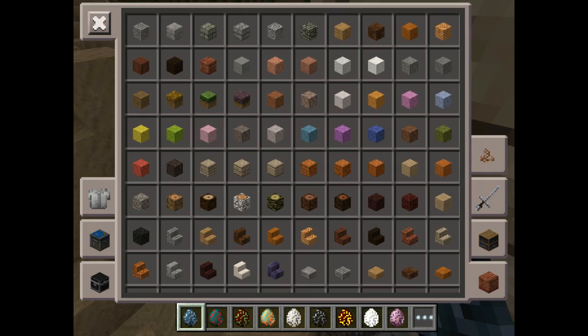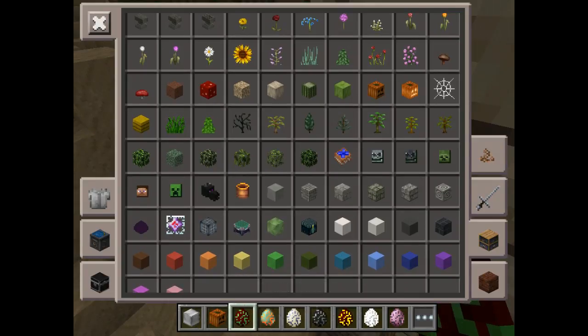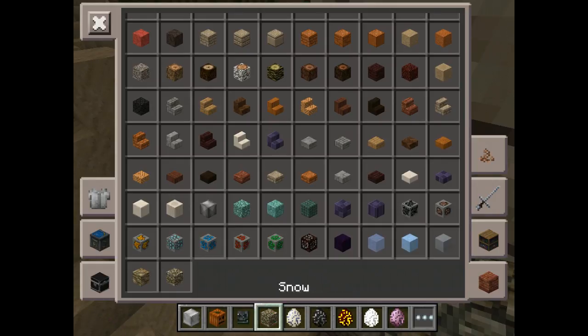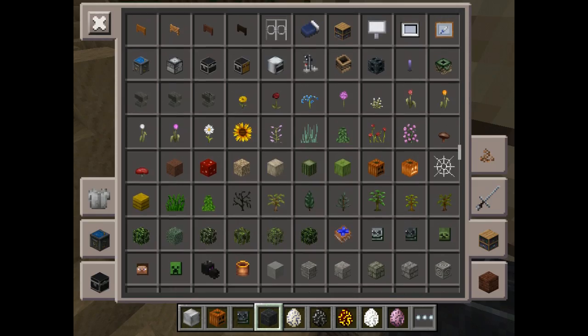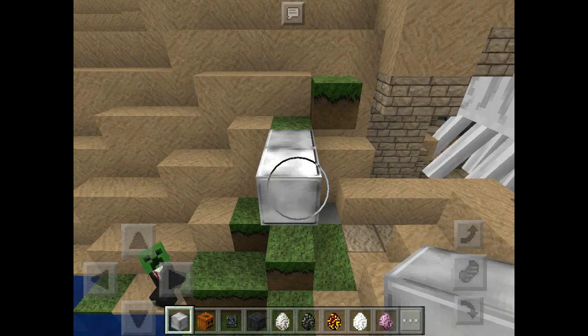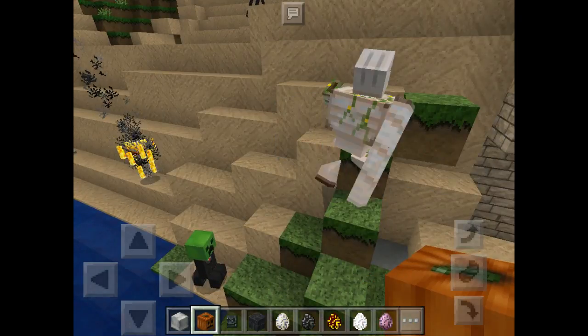I just want to show you two more things. First, I'm not sure if the iron golem has changed or the wither. I just need some soul sand — oh great. I don't know where the soul sand is. Anyway, I'll just show you the first one. I'm going to make an iron golem, because on the front of the texture pack it showed they were wearing suits.